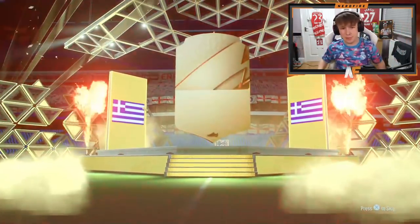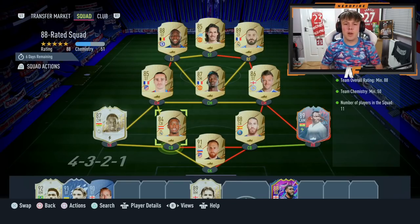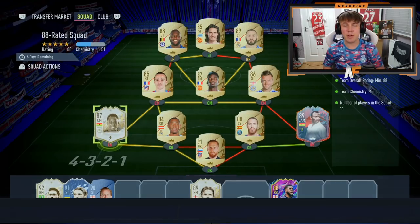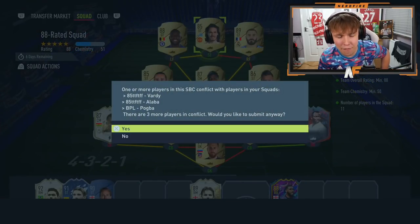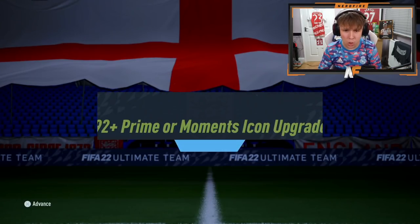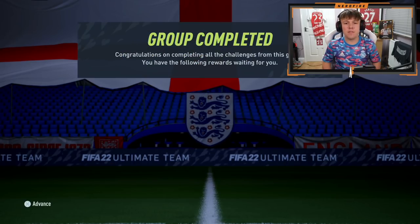We crack open the prime gold players pack — it's a board... wait, it's Allas? He changed clubs, I didn't even know. Onto the final SBC squad. We've got Abedi Pele — I packed him from a training pack the other day — and Eto'o who was one of my first icons, played 115 games. The rest are gold cards. Let's submit this final squad for the 92 plus moments or prime icon pack.